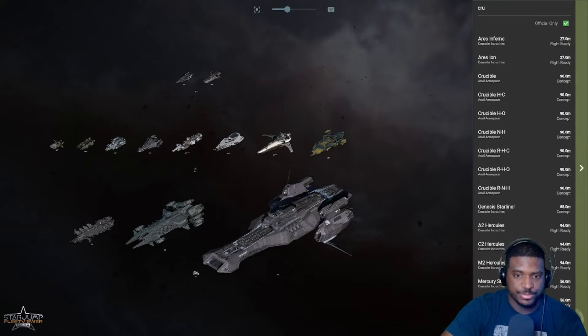Welcome back to another video. Today I wanted to take a look at all of the ships in Star Citizen that have a dedicated hangar or landing pad. Recently there has been some leaked footage of the Idris from the pipeline Discord, doing a full walkthrough of the ship and its hangar.